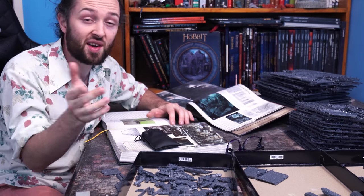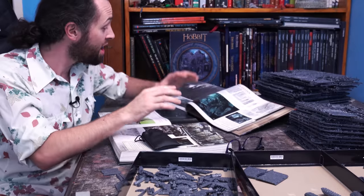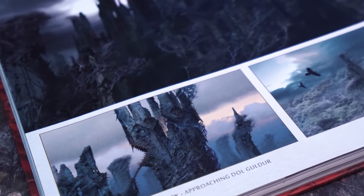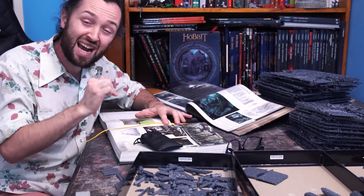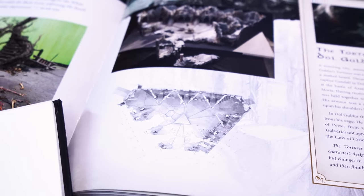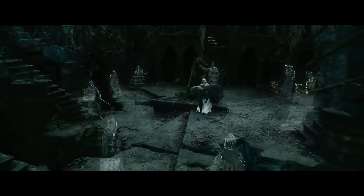I dived into all of my resource materials, art and reference books, and found some great imagery and the exact schematic of the actual set built at Stone Street Studios in Wellington for the White Council fight scene, and that courtyard is going to be the centerpiece for the upper fortress.